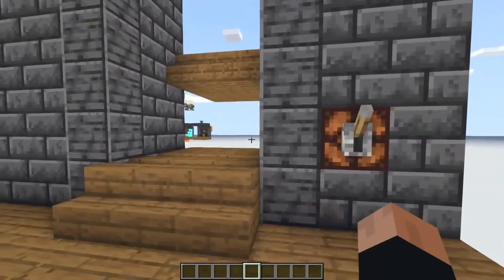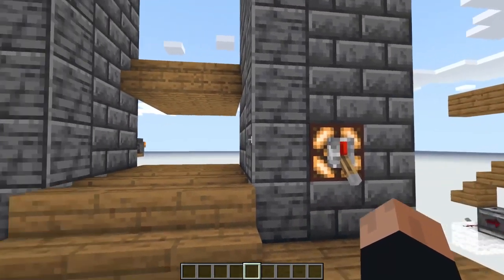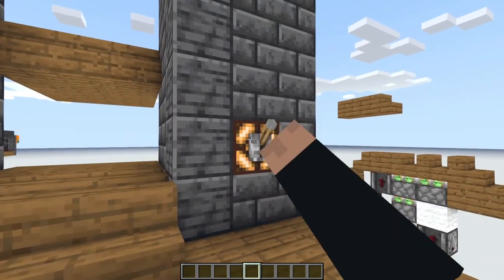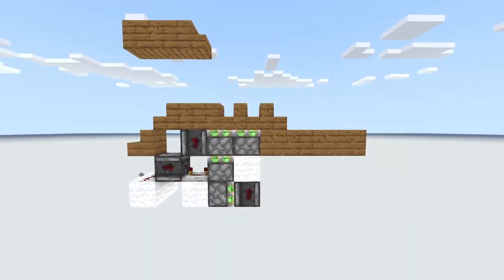Another nice thing about this is that it's tileable, so that means we can make this as long as we want. In this case I have three stairs coming down, but you could actually make this five, seven, or nine — just as long as you want. This is the side view; it's not very big. The mechanism itself is only three blocks tall and four blocks wide, and you do need an activation dust right there.